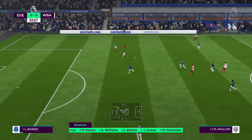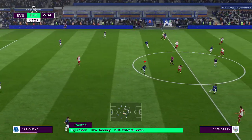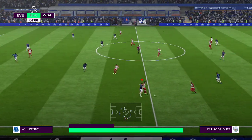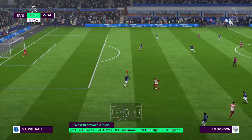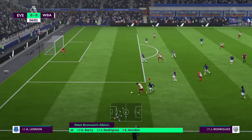We'll see how the striking option works with just one up front. The team now for West Bromwich Albion: Ben Foster starts in goal, Gareth Barry starts with Grzegorz Krychowiak in the centre of the park, and Salomon Rondon is the lone striker today, alongside Jay Rodriguez.